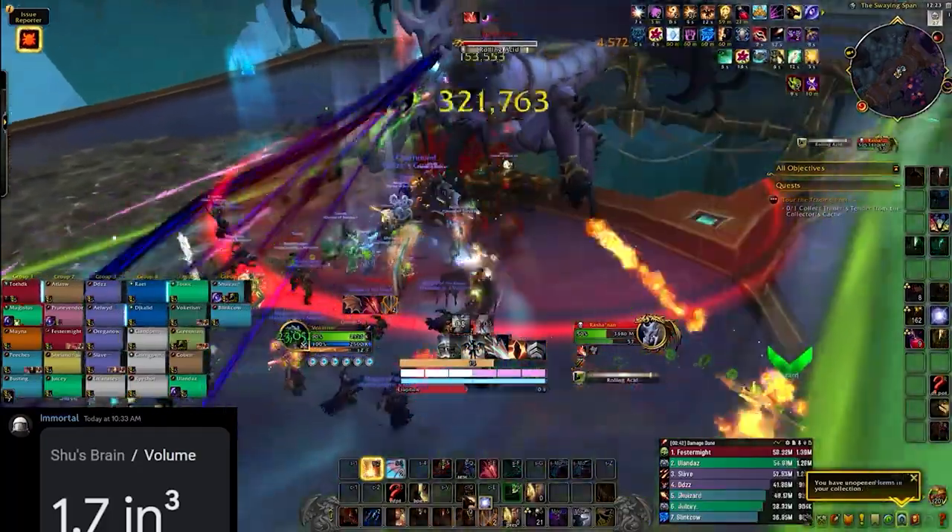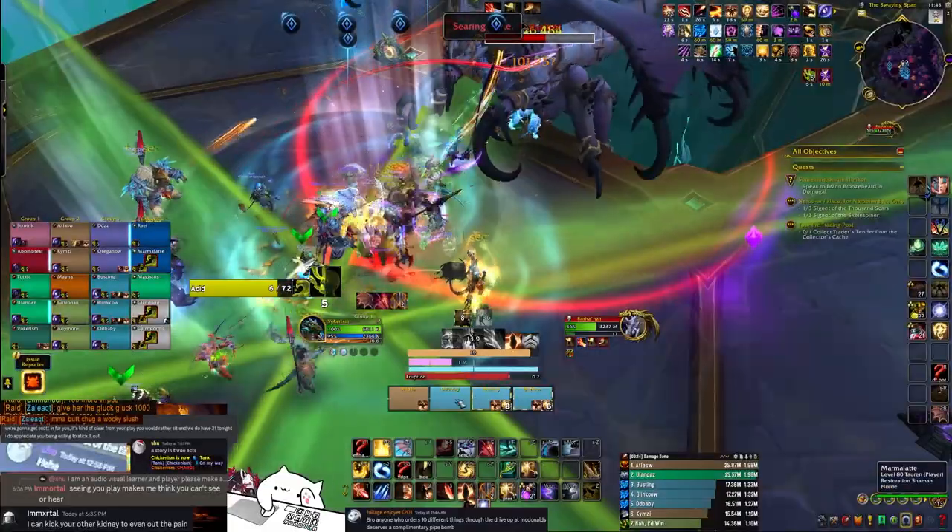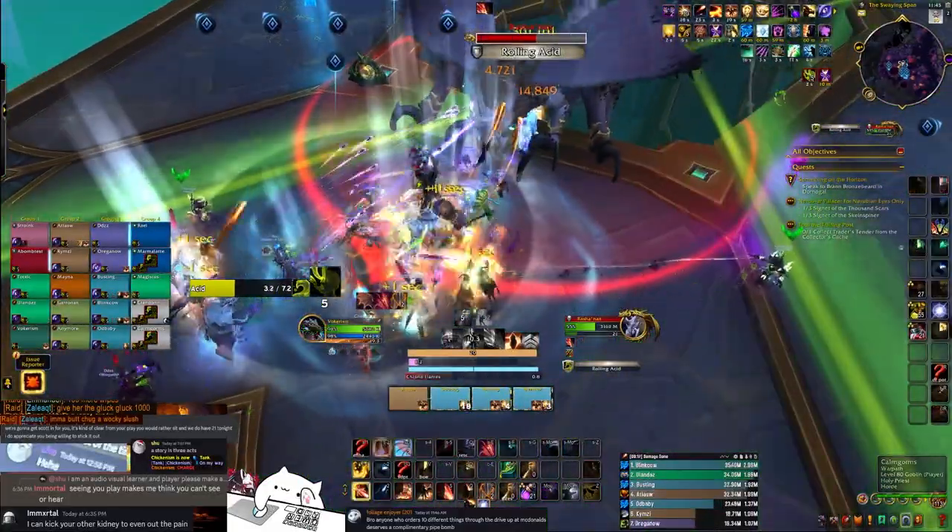The boss will put these little lines on players — aim the little gradient part away from the raid. On Mythic, this targets three players and creates a triangular pattern.